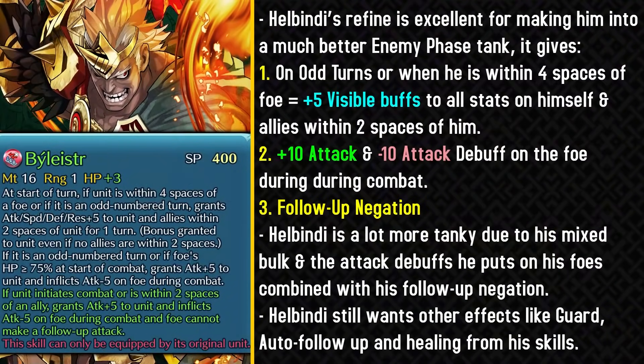Hellbendy was really unimpressive before, but now he gets a really excellent weapon refine which makes him into a much tankier and much better enemy phase unit. His weapon is a lot more consistent now — it can also work on even turns with another condition, and on odd turns it will always work. On odd turns, or if he's within 4 spaces of a foe, he can buff up himself and allies by plus 5 to all stats. He essentially gets plus 10 attack during combat and inflicts a minus 10 attack debuff on the foe during combat. The minus 10 attack debuff is really huge for making him bulky since he already has good mixed bulk. The final effect from his weapon refine is follow-up negation, which allows him to be a lot more tanky by preventing opponent doubles unless they are faster and have an auto follow-up skill.